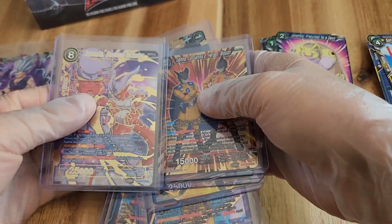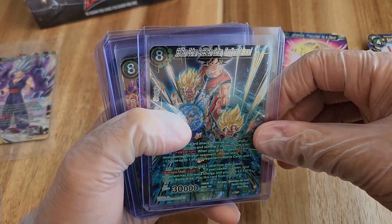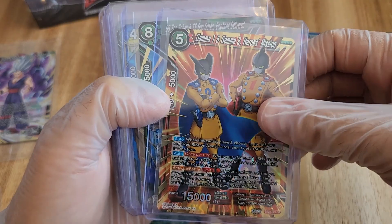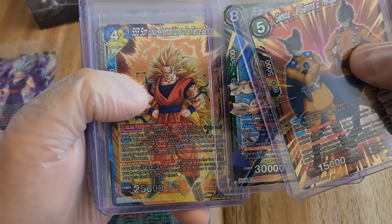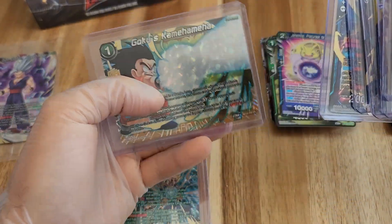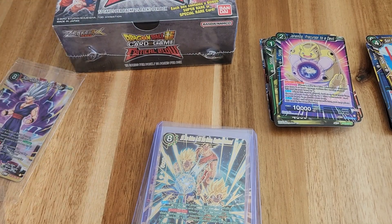Actually, we completely missed it — Janemba was in there! So not disappointed at all — sometimes you make mistakes, we're all human. To recap: our special rares are SS Son Gohan and Goten, and Janemba — so there are our two. Our super rares are Gamma 1 and 2, SS Son Gohan, SS3 Son Goku, Super Frieza, Beerus, and Goku's Kamehameha. Wonderful! Thank you for following along on this journey, guys — we have one box left, so I hope to see you there. Have a great day!